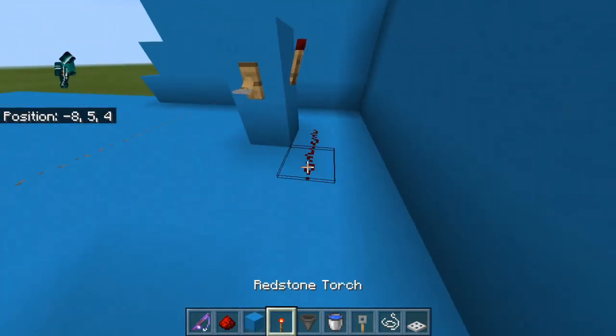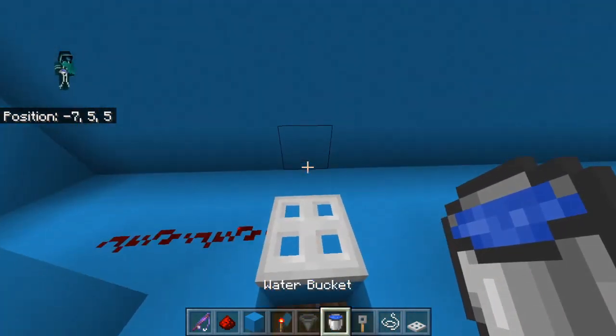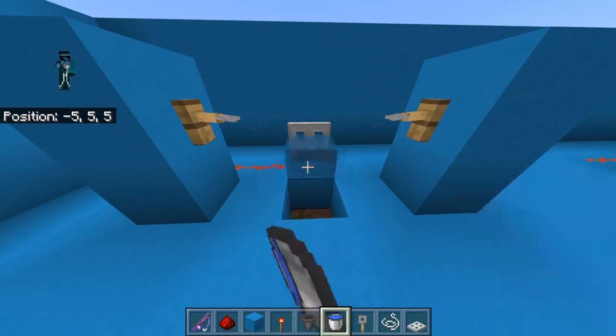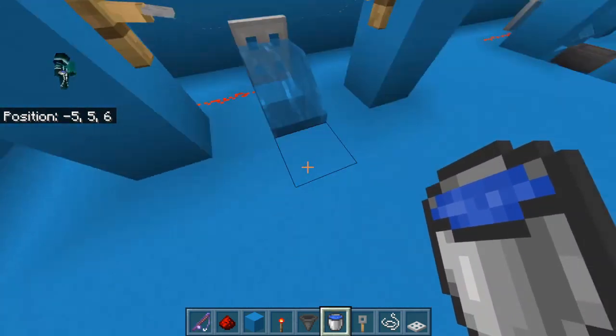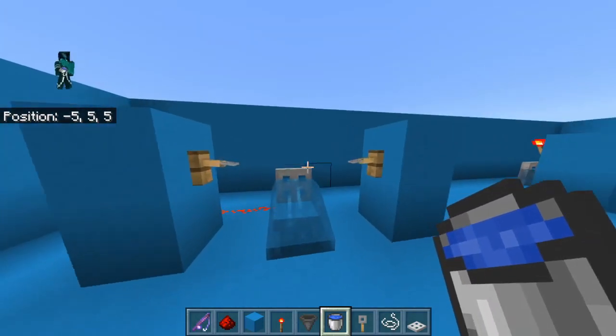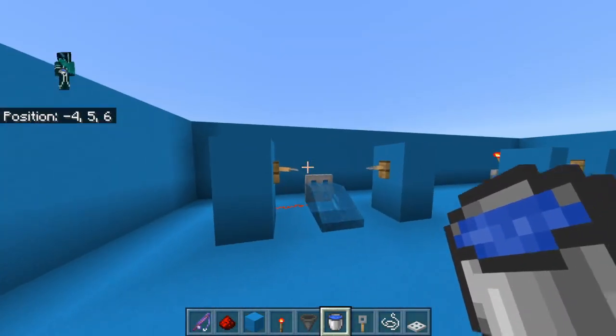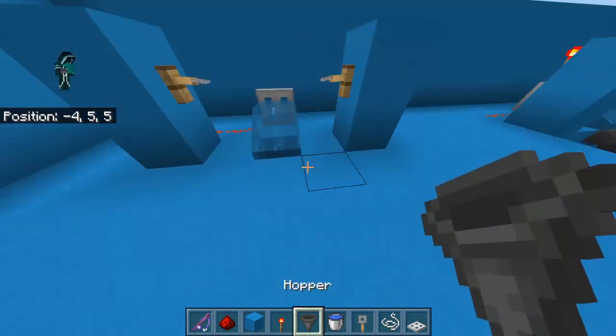Place two redstone right here. After you've done that, place a trapdoor here, break this block, and now it should activate like that. Go ahead and place some water here, and this is it — it's a super simple design. You only need like five iron to make it and some redstone. It's really simple and you can get tons of loot from this.